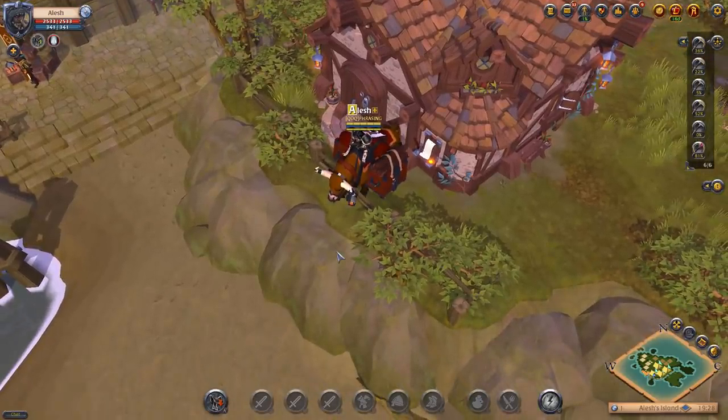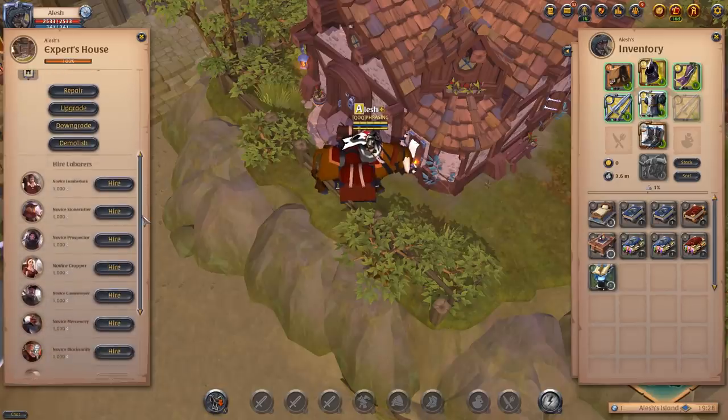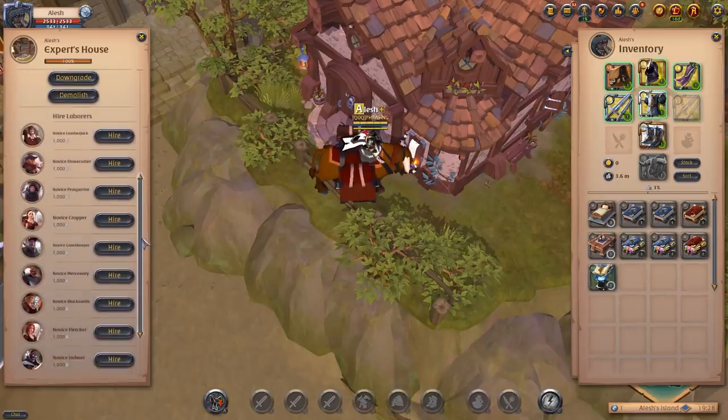Once you upgrade your house to at least tier 5, come outside the house and click on the paper note here. This will open the house inventory. Scroll down until you see 'hire laborers,' and we can begin discussing the types of laborers.